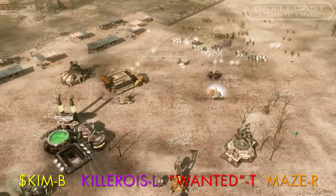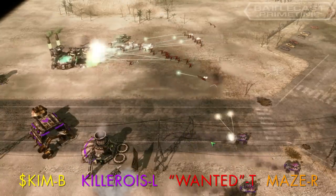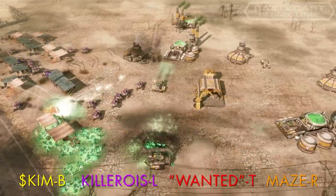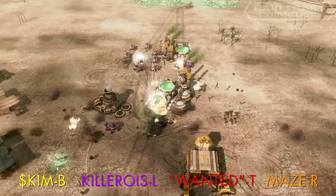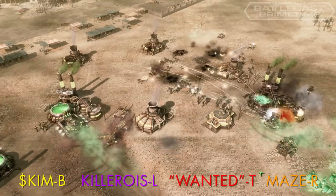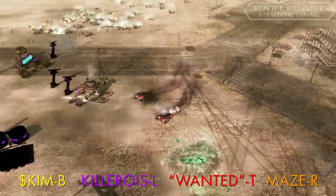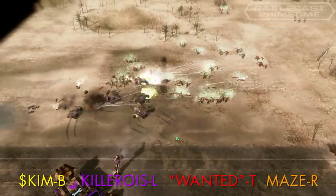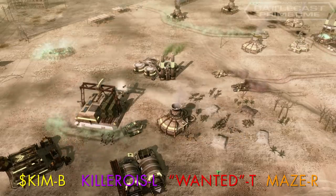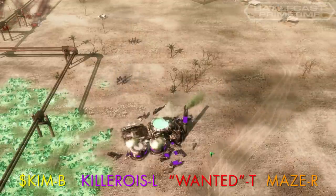Maze moves in with a sizable army on Skim's base from the east. Wanted tries a two-pronged attack with scorpions and rocket squads, but an emergency refinery from Skim cuts down the militant infantry. Killer goes on the offensive and reverse moves his pitbulls, taking out Maze's economy before moving on to attack Wanted in the north. Maze carves a hole into Skim's base. Wanted has recruited more rocket squads and is pushing through Killer's base. Killer brings up APCs and watchtowers, but flanking scorpion tanks move in from the west to help end Killer's base. Wanted destroys the pitbulls and the rest of Killer's base, and with only a flaming refinery left, Killer leaves the game.